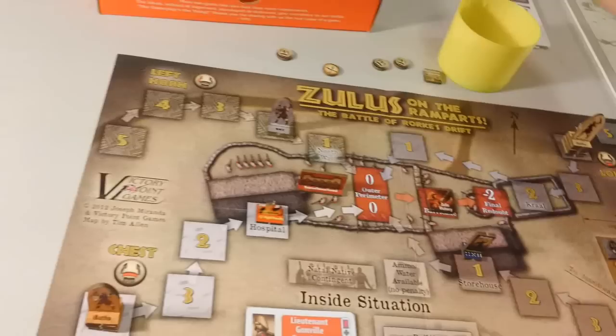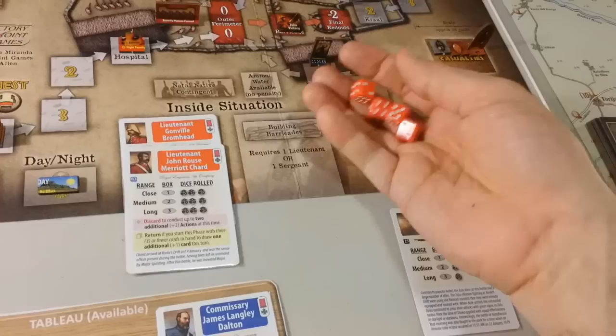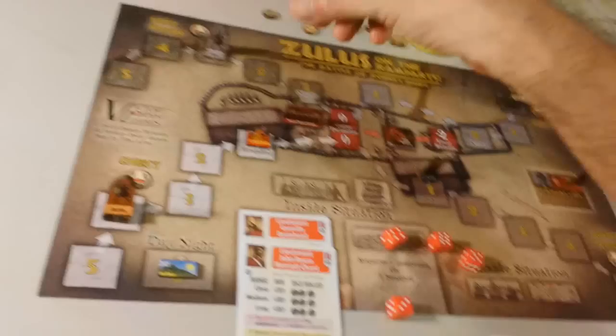Now we have our action phase and we should start firing. We have the reserve platoon and at range two we can probably pulverize one of these. At range two, I'm going to use this card — range 2, four dice against the left horn, which we probably have a good chance of eliminating. If we get two sixes, here we go. We rolled a six and a five — a hit and a retreat. It gets hit and goes back to number three.